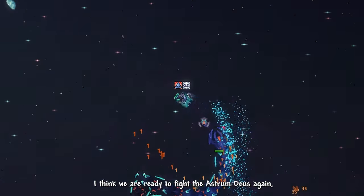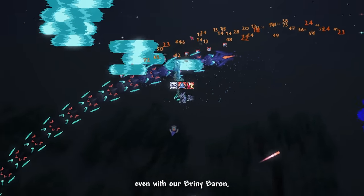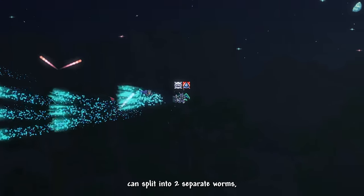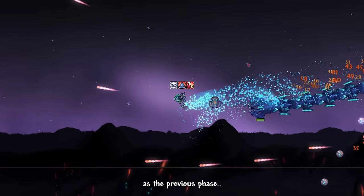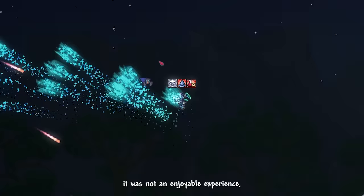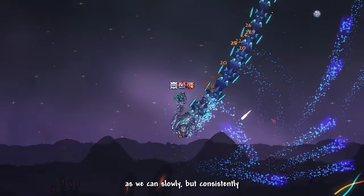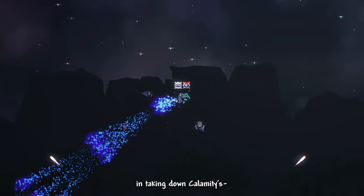Now with Fishron wings and Briny Baron, we're ready to fight Astrum Deus again. He's still tanky as hell even with Briny Baron, but it's definitely more manageable. In phase 2, Astrum Deus splits into 2 separate worms with the same defense as before — basically a bullet hell spamming worm multiplied by 2. But the Briny Baron's tornado and the consistent DPS of its Razorblade Typhoon right-click mode helped us slowly deal solid damage. Our efforts proved successful in taking down Calamity's space worm.